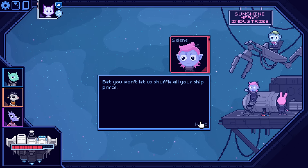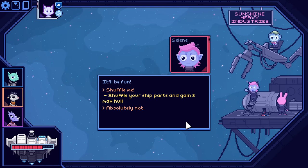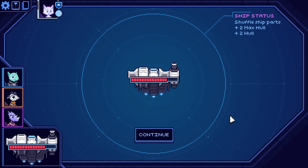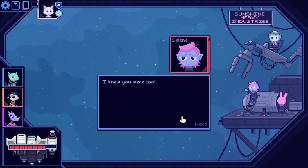Bet you won't let us shuffle your ship ports. Please don't. It'll be fun. Come on. Shuffle your ship and gain two maximum hull. Absolutely. Our cannon is now over to the complete right of our ship. We've got cockpit in the center, the wing connects the cannon to us. So if we start firing, we change our direction. I know you were cool, but how is this better?